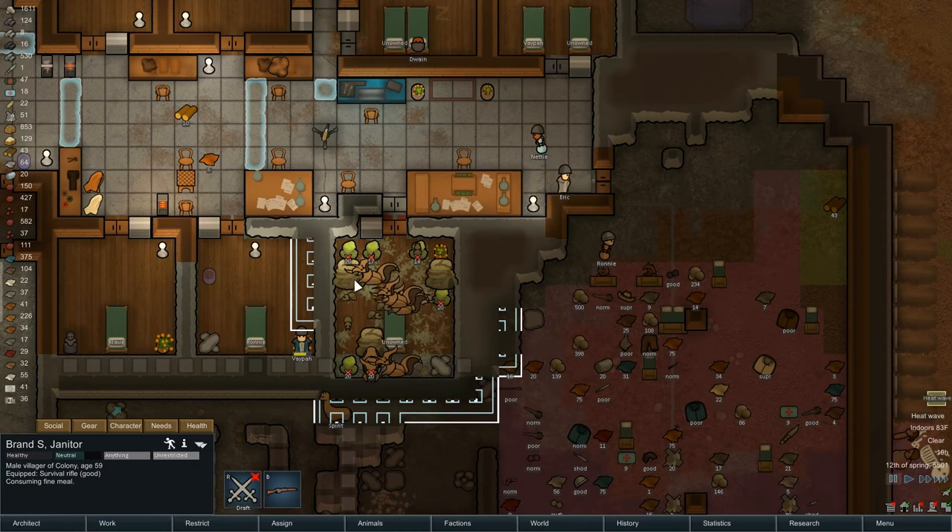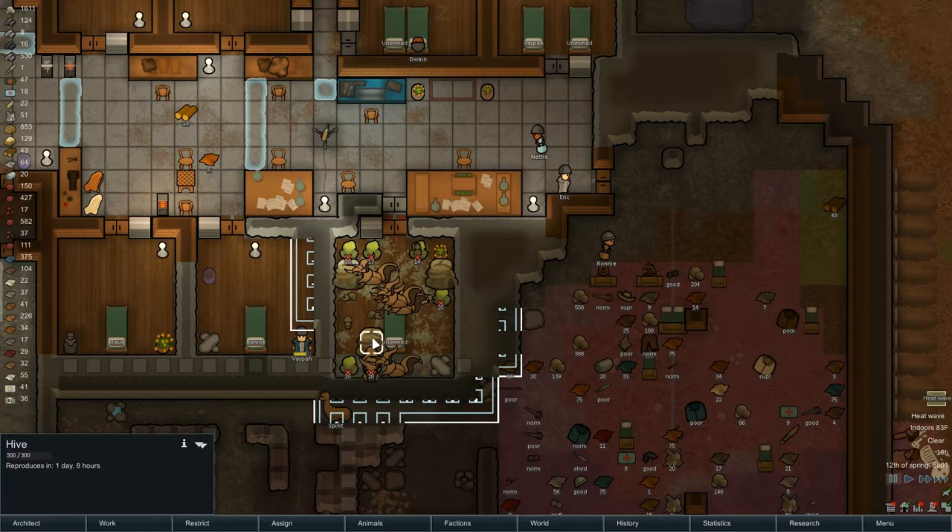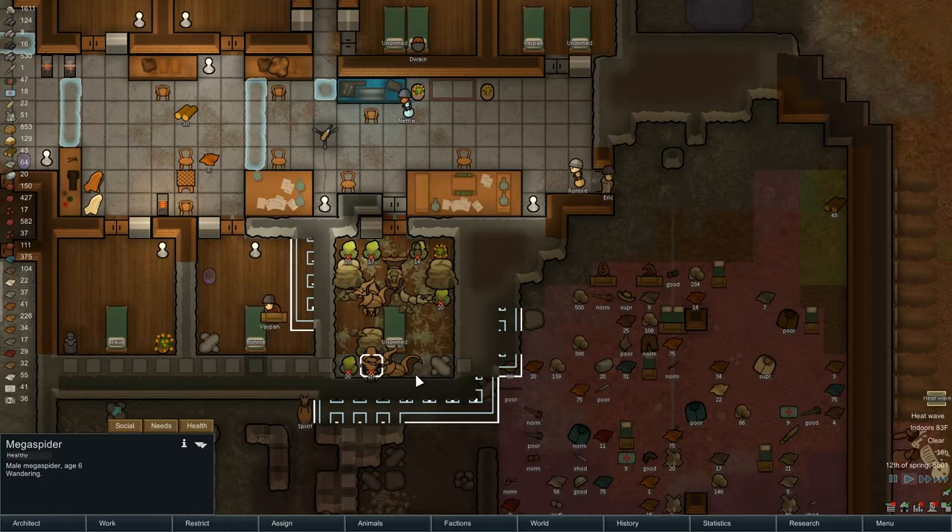Let's take a look at our situation. Hive is going to reproduce in one day three hours, one day eight hours, one day thirteen hours. We have a little bit of time yet, as long as they don't start digging through. We've got to keep an eye on these guys — wandering, wandering. Make sure the bugs aren't chewing.